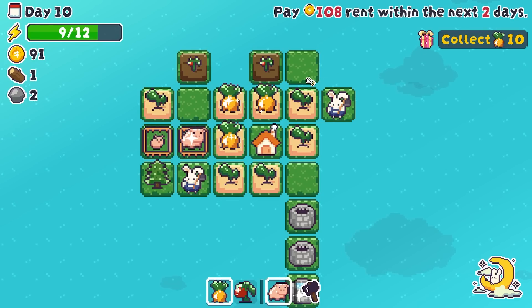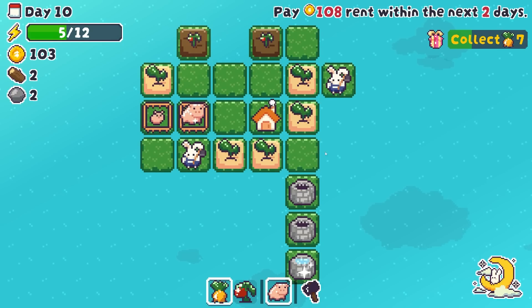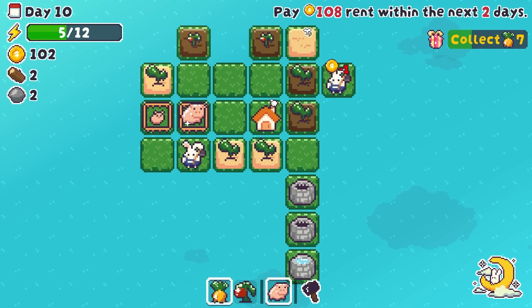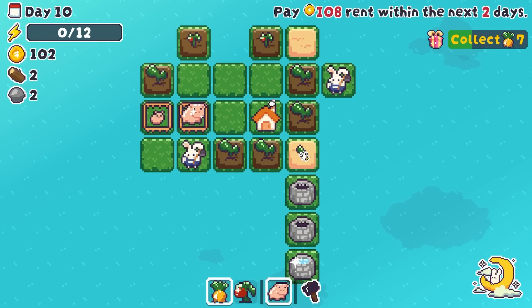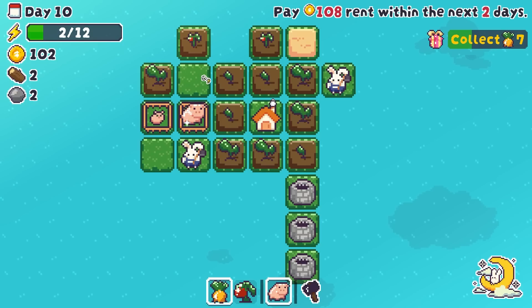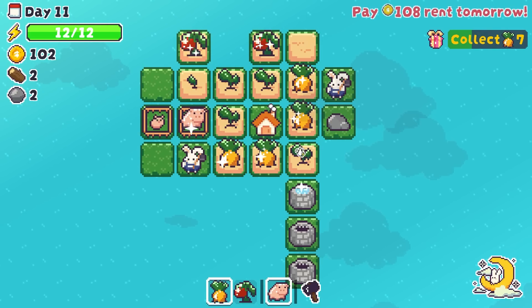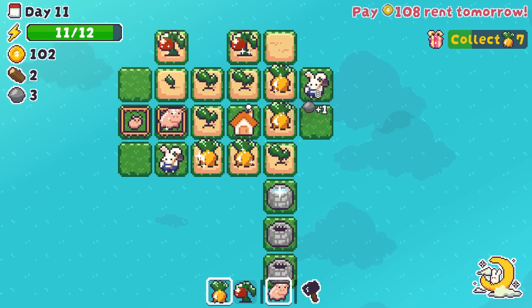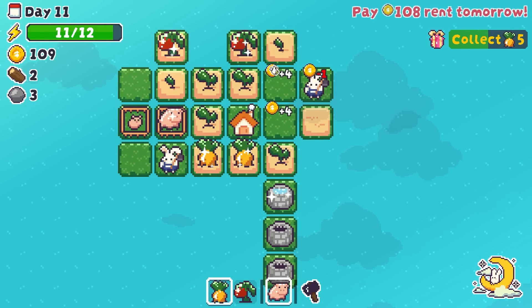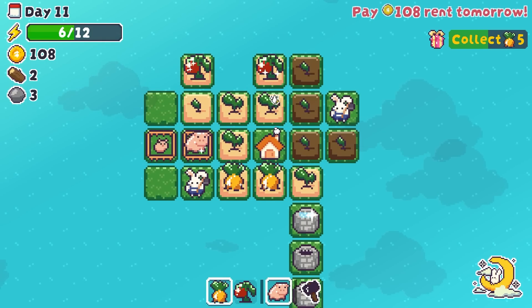I'm still going to collect more carrots. Chop that down. We've got a well to use — I think we've got a well every single day, believe it or not. I'm going to hit you once. Then I'm going to just continue. Not terrible. Pay 108 rent tomorrow. Let's get ourselves a free tile — let's get ourselves a rock. We'll get a rock over here. Are we able to hit seven carrots today? Potentially. Ideally we want all of these to be synced up so that we get the maximum bang for our buck.